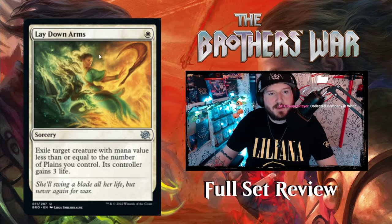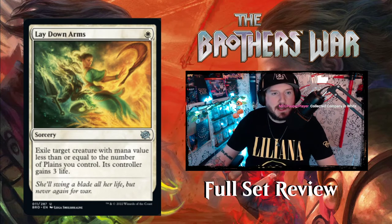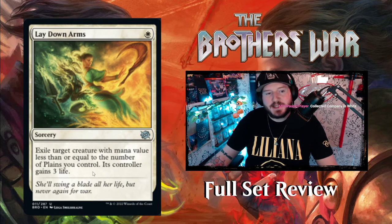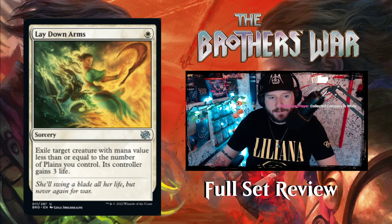Collected Company in White — love it. Lay Down Arms is the new Swords to Plowshares — one White for a sorcery. Exile target creature with mana value less than or equal to the number of Plains you control; its controller gains three life. So you're just removing something as long as you have a ton of Plains. You can remove any creature you want.